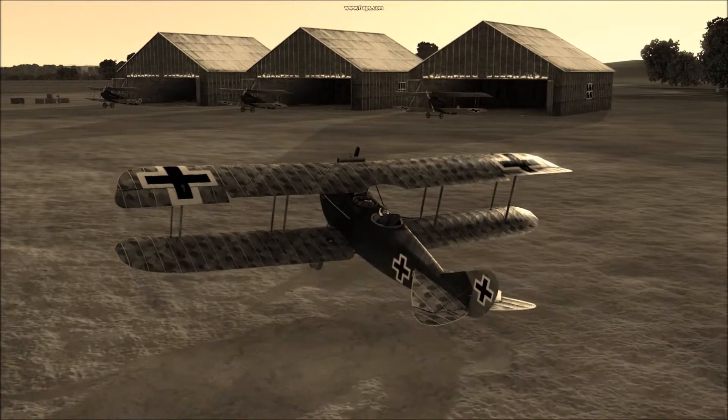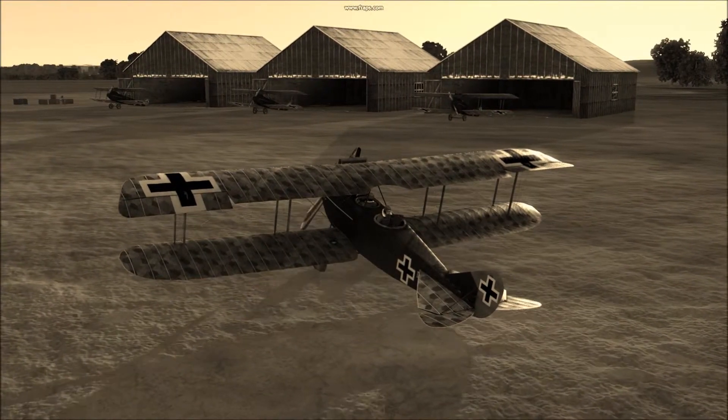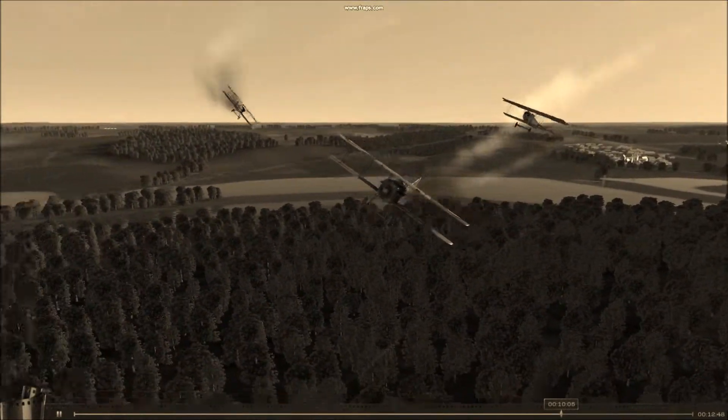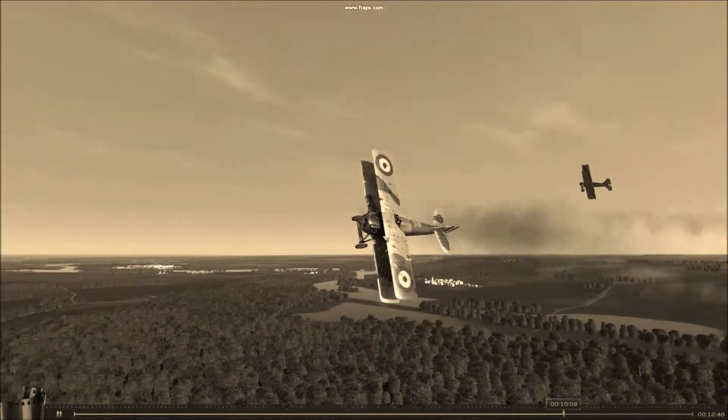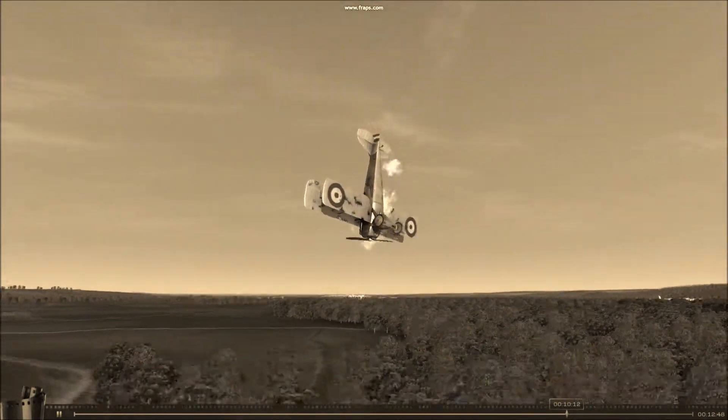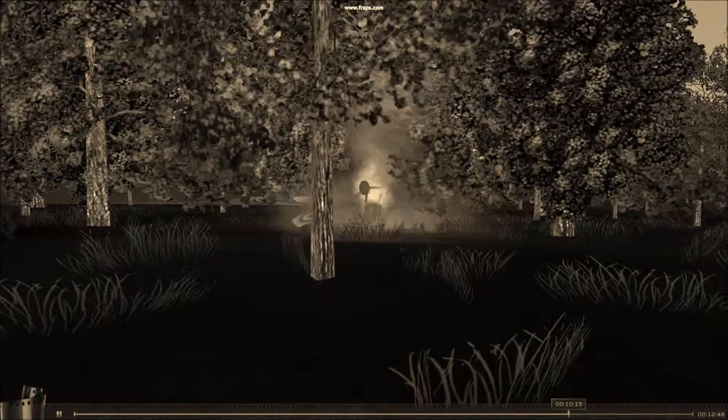It has been determined that risk to German bombers must be as low as possible, so your task is as follows. Fly to Amiens and destroy all ground and air defences protecting the factory. It's imperative that no defence around Amiens remains, allowing a clear bombing run for Schlachters 10 and 21.